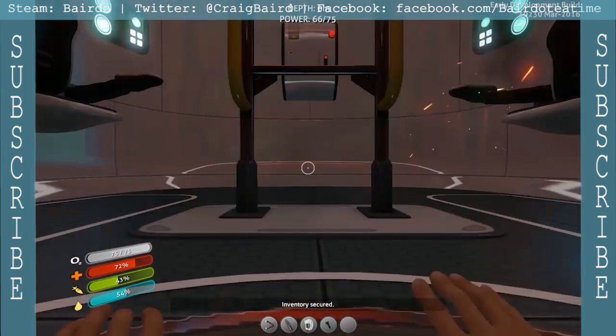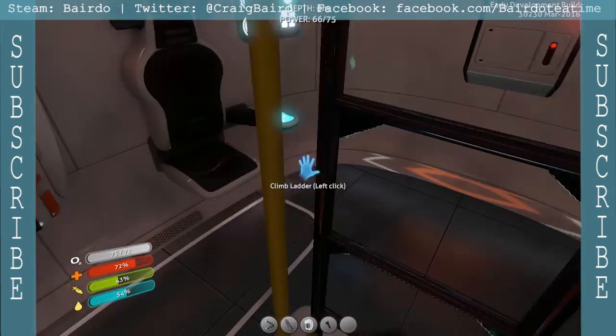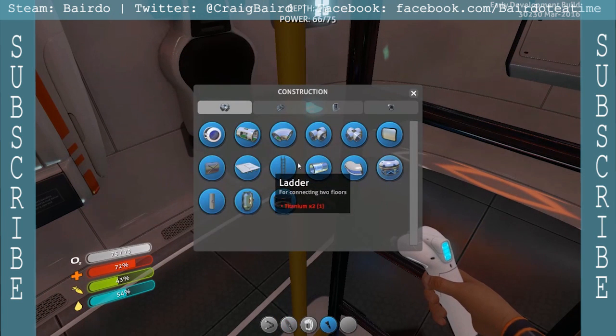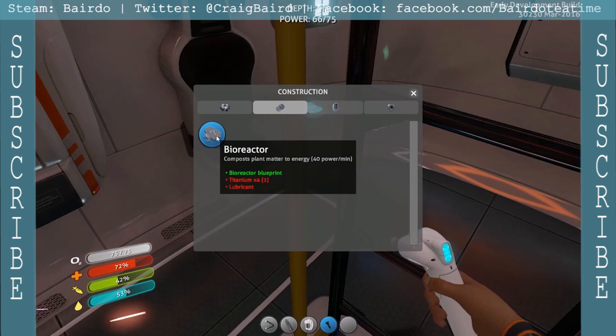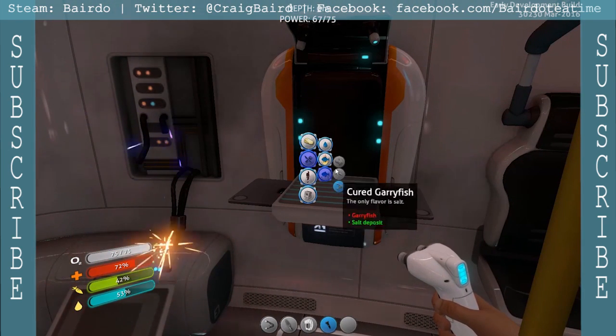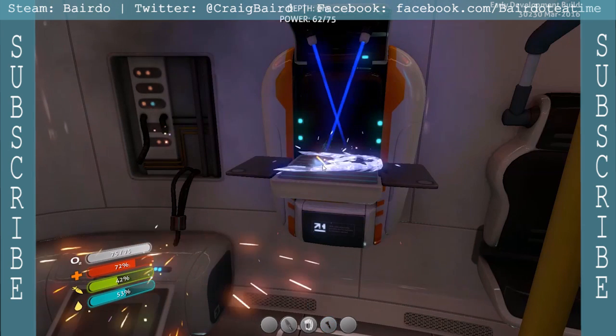Looking forward to when we can find the rest of these blueprints to make. We can't make the bioreactor with titanium. Oh, we could grab this — and this will work until I can find the solar panels. I think we have nearly everything for it except for lubricant, and lubricant is easy to find. Cook some food first. Oh, the boomerangs — not a Gary fish.